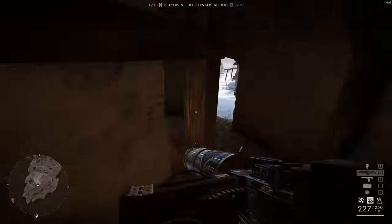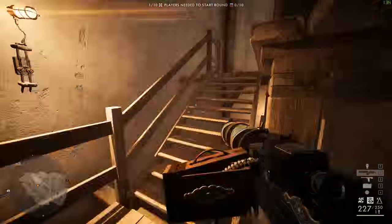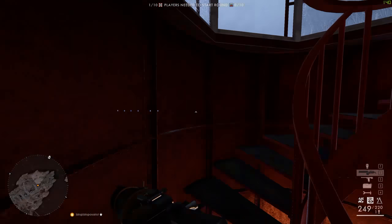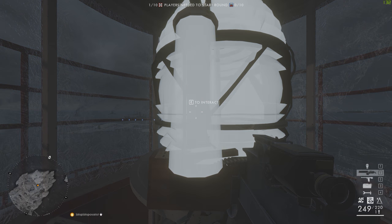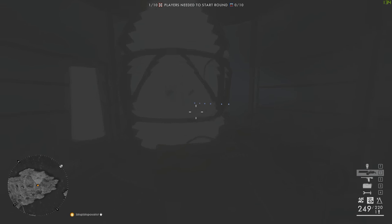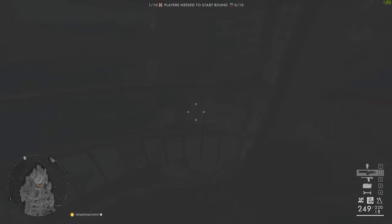Once you have scampered around the lighthouse pulling those levers in the correct order you can rush up to the very top and next to the main light is a small vertical cylindrical light which should now be interactive. If it's not interactive then I'm afraid you got something wrong — either the morse code you determined is incorrect or you pulled the wrong lever in that sequence.